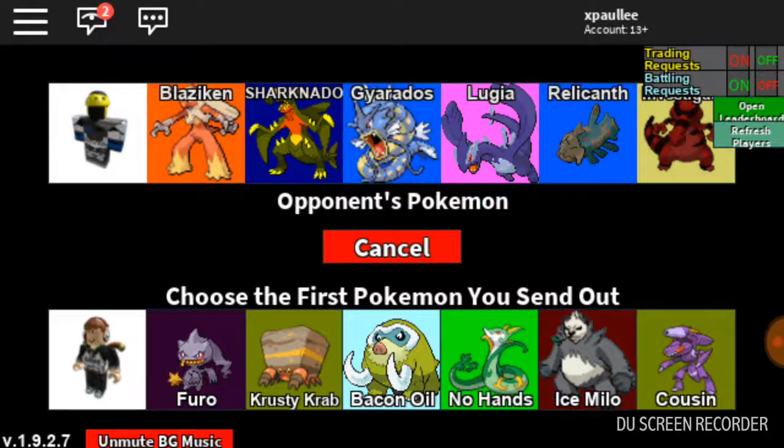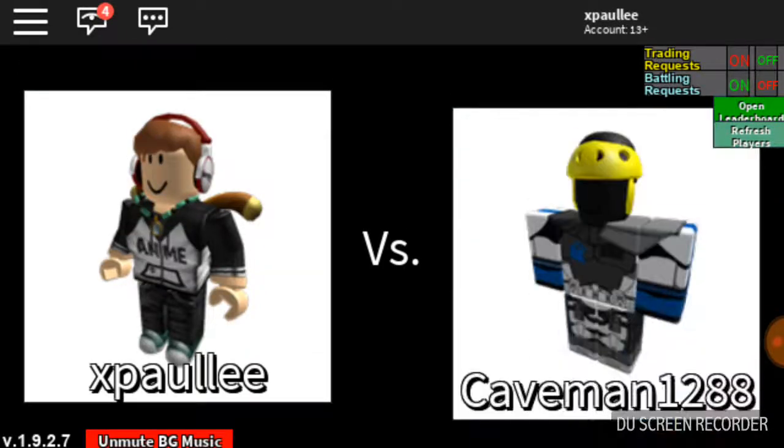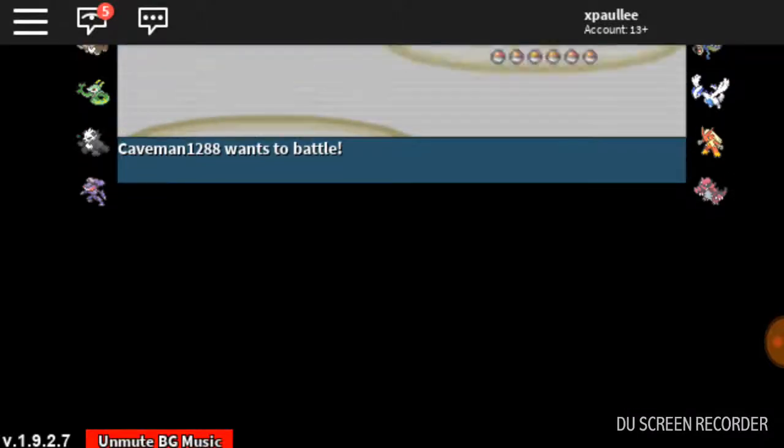Don't blame him — my first PvP team actually consisted of four codes, which was the Gyarados, the Diggersby... it'll come to me in a second. So let's go into Furo. I had the Diggersby, the Gyarados, and the other Pokémon was Starmie and the Dragonite.